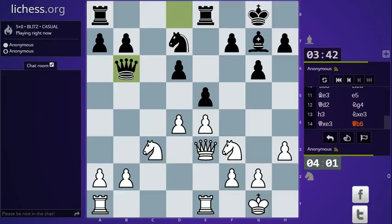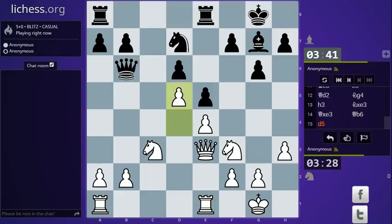Queen b6 — he's attacking the b2 pawn, but he cannot really win any pawn. If I play d5, queen takes b2, rook to b1, and I'm winning the pawn on b7, so he's not actually going to win the pawn. I'm quite inclined to play d5, locking in the pawn structure. Okay, I'm going to play d5 — and f takes, then pawn takes queen.